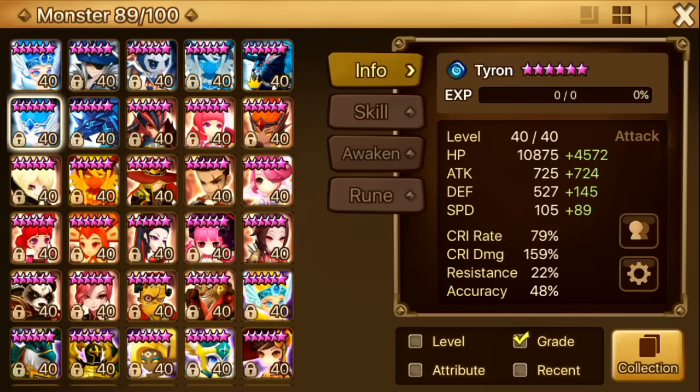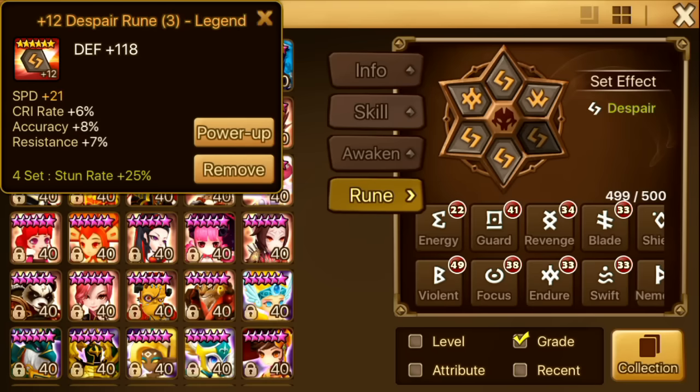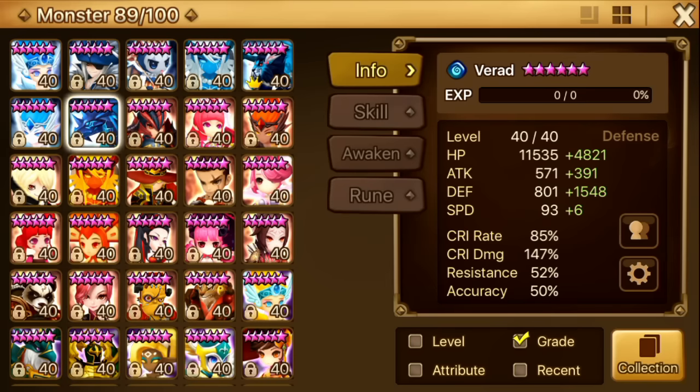Next up is Tyron. For Tyron, I think he's one of my disappointments as a six-star. I six-starred him in hopes that he would do some pretty good damage in combination with his speed. However, his base attack as well as his multiplier on his second and third skills are not very high, so he can't really do that much damage. In the end I just put Despair Broken, speed, attack on him. Sometimes I'll use him with Theomars in arena but that's only when the opponent has all squishies. I don't really use him.